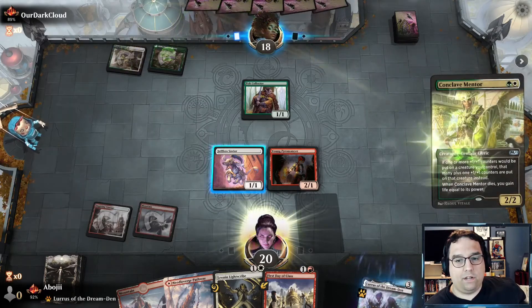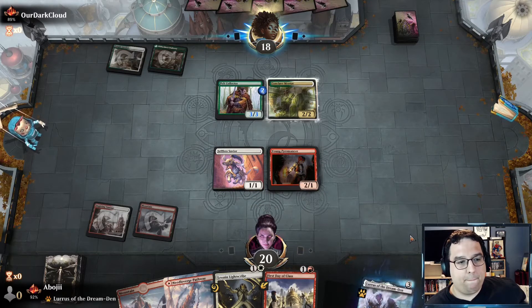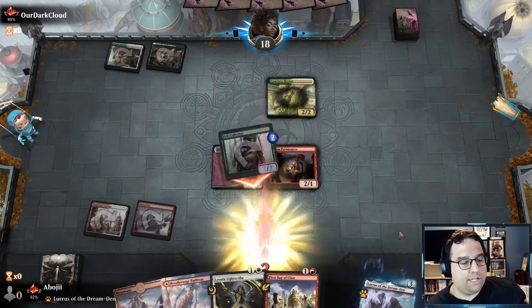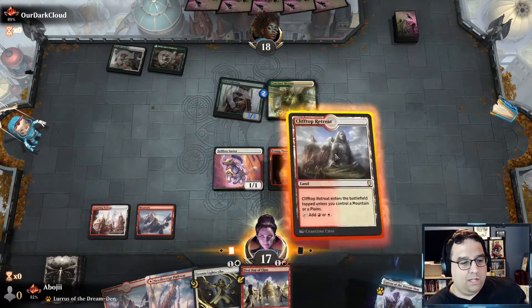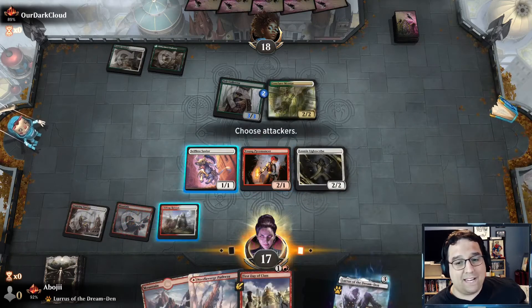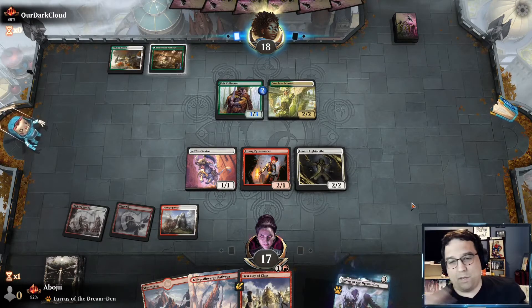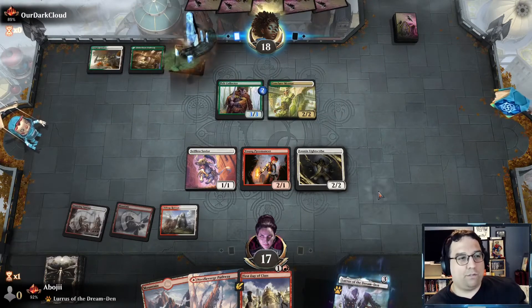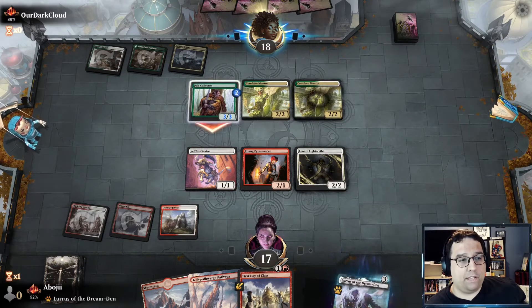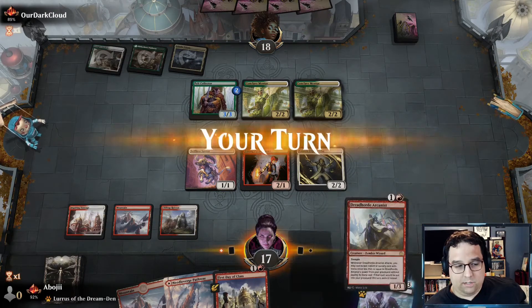Okay, the opponent is on a counters deck — the Pelt Collector is suddenly very big and very scary. No blocks, take three, take my lumps. We'll put out the Lightscribe and hope next turn we can find a Crash Through or one of the cycling cards. Crash Through is always going to be the best — my kingdom for a Crash Through! A second Conclave Mentor — thankfully that doesn't pump the Pelt Collector. They are attacking.